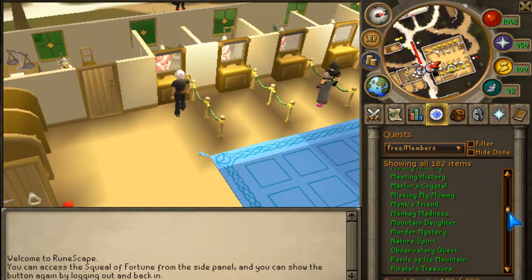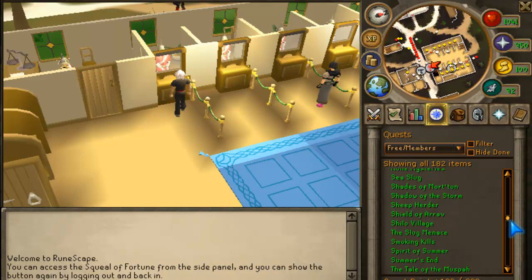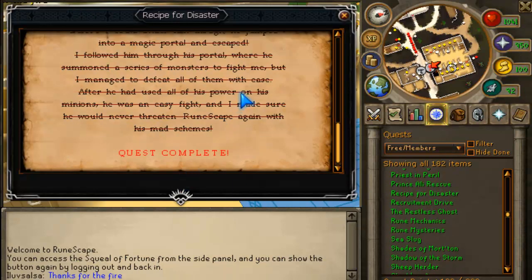These are the quests that I've done, all here. Second Recipe for Disaster — I have barrows gloves and all that.